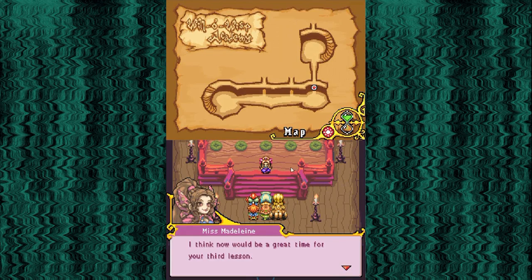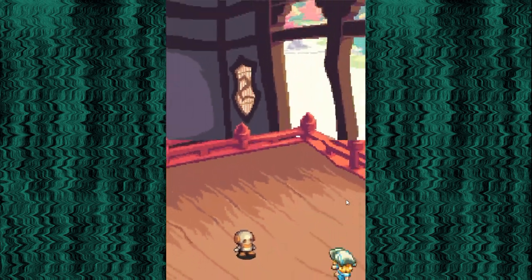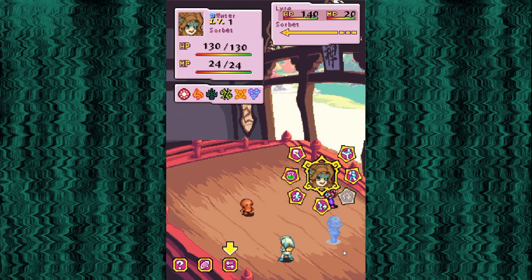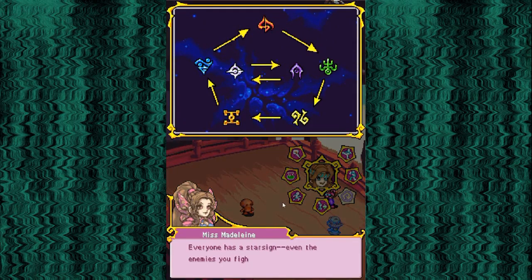I was going to suggest that the third lesson go back in time before the second one. 'Lyra and Sorbet, please step forward. Lesson three covers your star signs.' I think this is why this game is actually even a little interesting. 'These can have very important effect on you, so listen closely. Let me tell you a little bit about the relationships between the signs.' Everyone has a star sign, even the enemies you fight. Your star sign determines what type of magic you use. 'For example, Sorbet's sign is water. The diagram here shows what water is strong and weak against.'